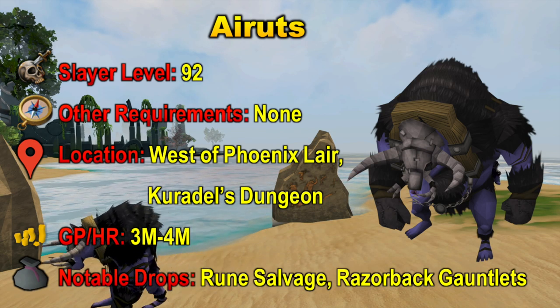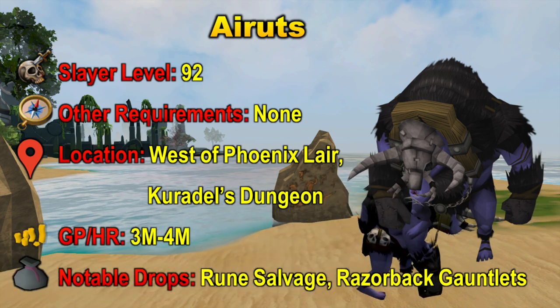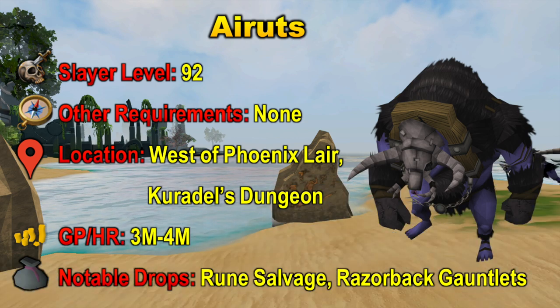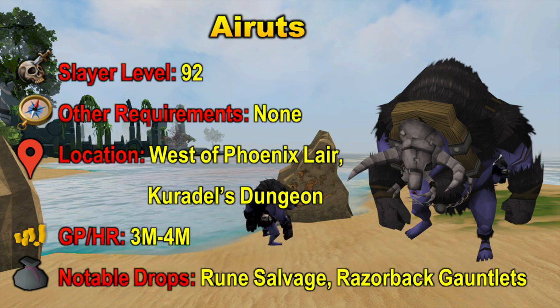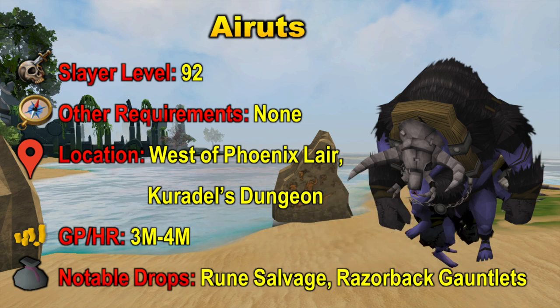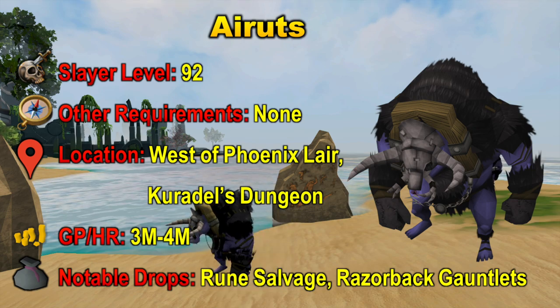At level 92 Slayer you will be able to kill Eretz, and they don't have any other requirements. They are located west of the Phoenix Lair and also in Currodel's Dungeon, but only if you are on task. The GP per hour is around 3 to 4 mil per hour. They don't really have any great drops anymore — they have Rune Salvage and Eretz bones. Their notable drop is Razorback Gauntlets; however, they have really decreased in price and are only around 400k right now.